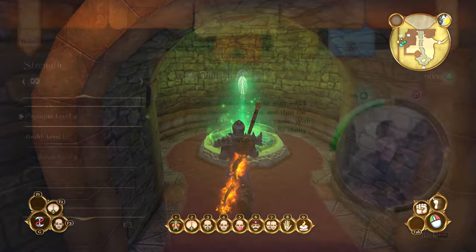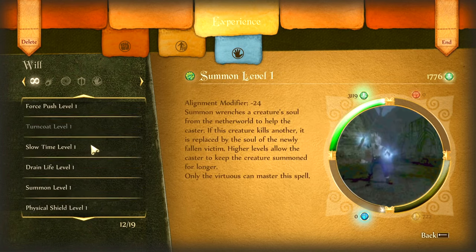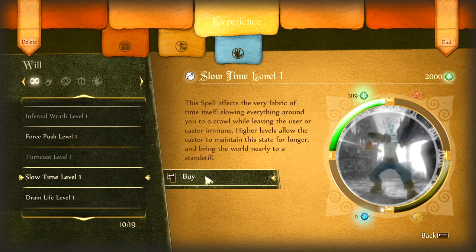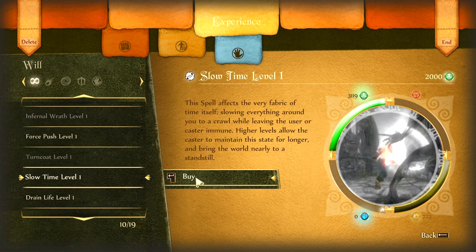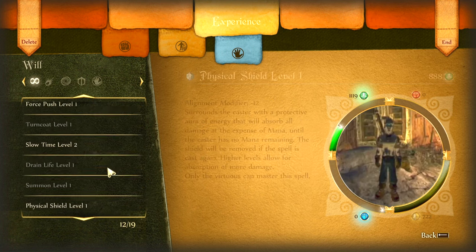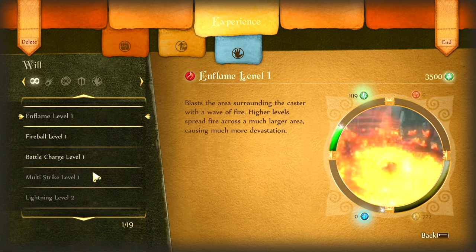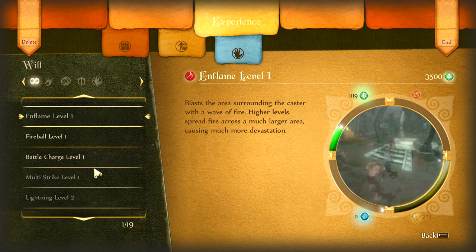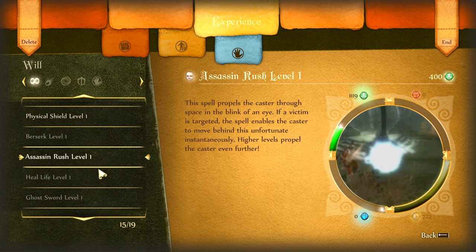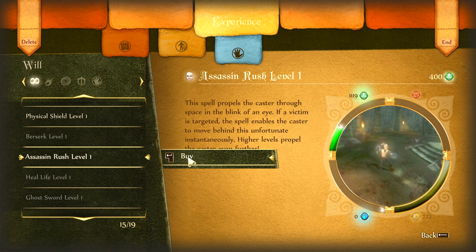Let's hop into this. I have about 3,000 experience here. What I'm going to do first is use Slow Time just to bring down the amount of experience I have. So you'll see I have about 1,000 to 1,100 experience to work with. What you want to do is basically find the two cheapest things you can find — so Fireball at 500 and Assassin Rush at 400. You want to buy the cheapest one first, and I'll explain that in a second.